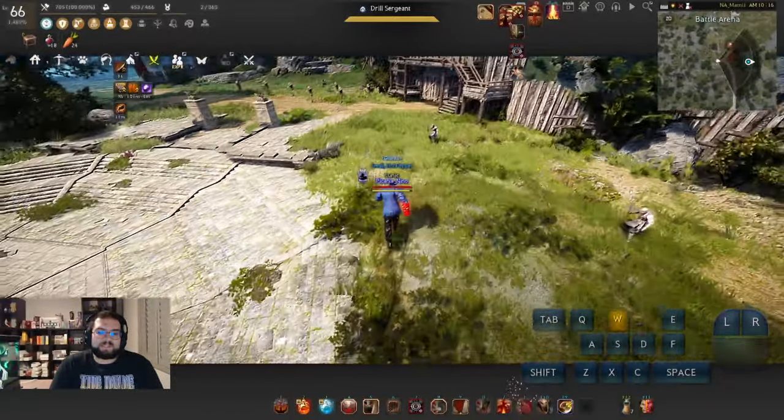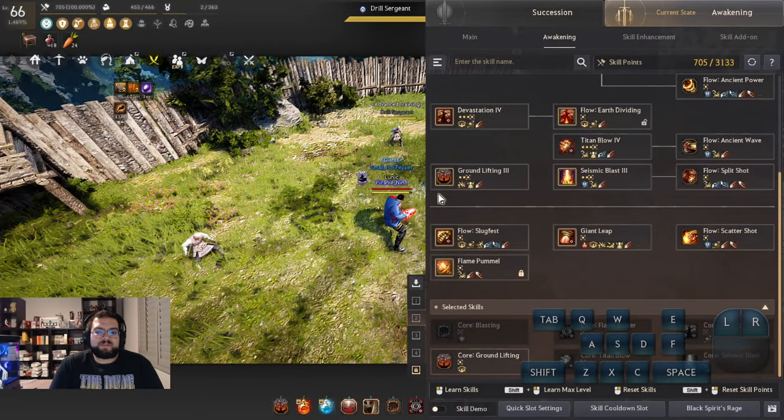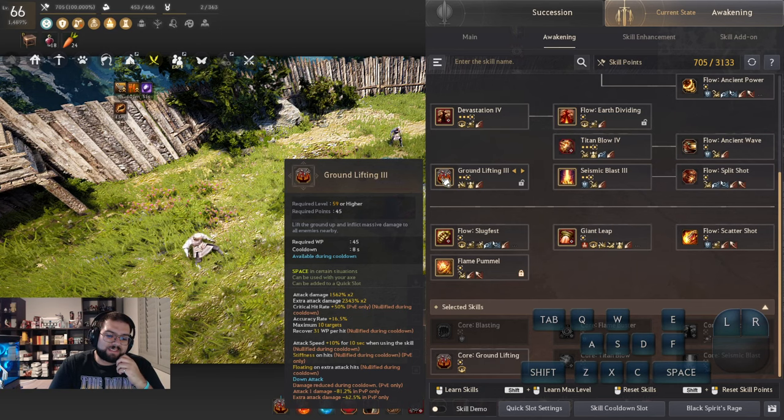But that's not the exact reason why these Zerkers are running the Groundlift. Groundlift is split into two parts. We look at the beginning of the skill where it says Attack Damage times two, and it says Extra Attack Damage times two. So that means the skill is split into two parts with two hits each, totaling four total hits. If we go to where it says on Extra Attack hits, there's a Floating. And it says there's a Stiffness on all the hits, so that means each hit of Groundlift — all four hits — are stiffening.